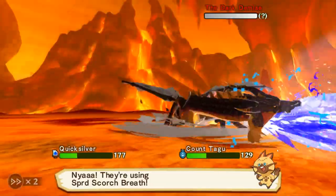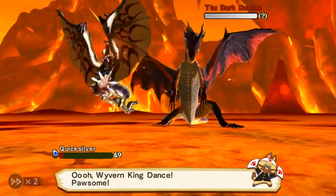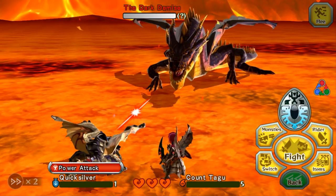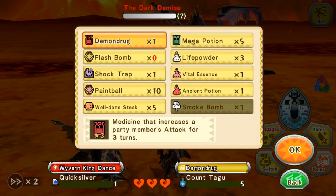Spread Scorched Breath. Oh my god. Yeah, he won — oh god, but he's dead. He does do a lot of damage. Oh, he's alive because we won. Holy crap. So he's gonna use Wyvern King Dance again, and we're going to use a Mega Potion.